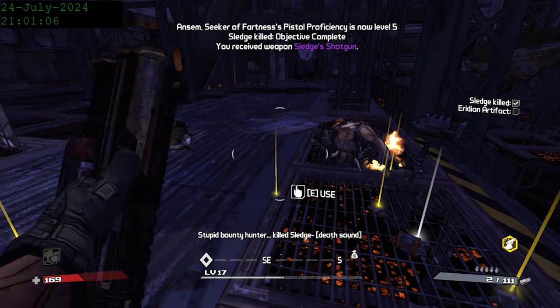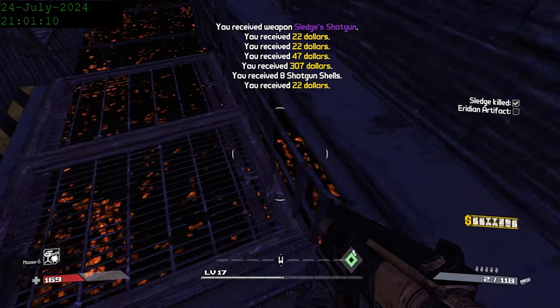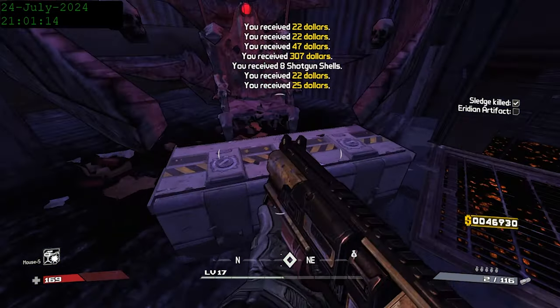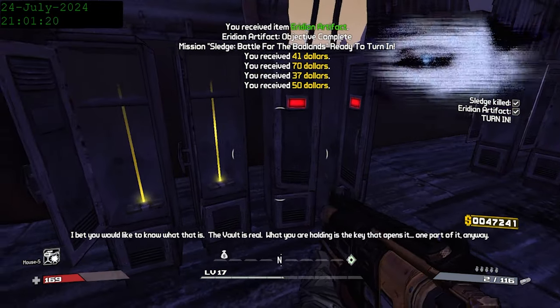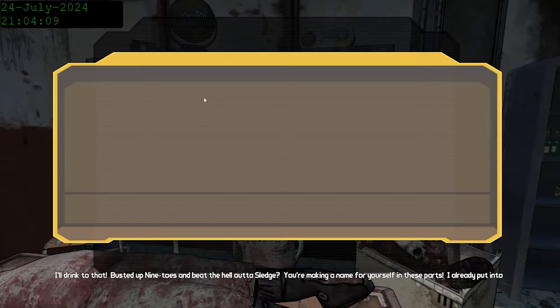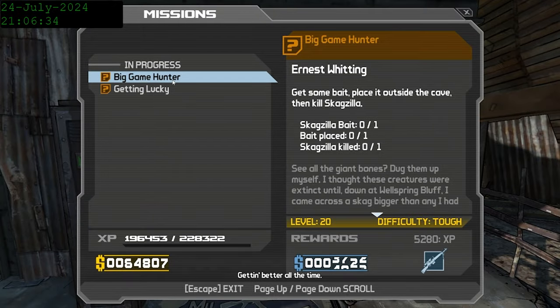With that done, we get one of the best weapons in the game, Sledge's Shotgun. Even without drop reloading, this weapon is very powerful, if inaccurate. You practically have to be within spitting distance to do consistent damage, but when you are, it's not uncommon to one-shot normal enemies and take down badasses with relative ease. Turning in the mission to Zed, we get access to the Dull Headlands and hit level 18 from it.